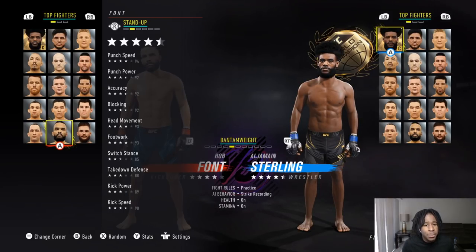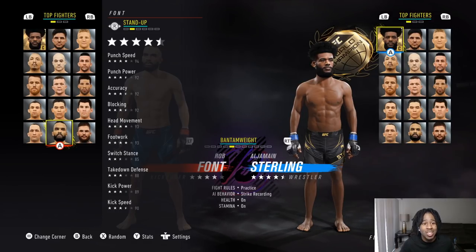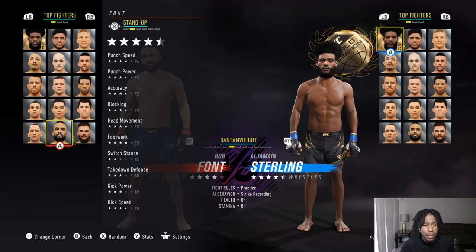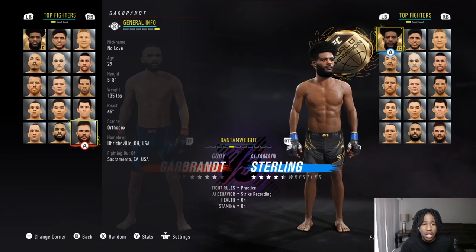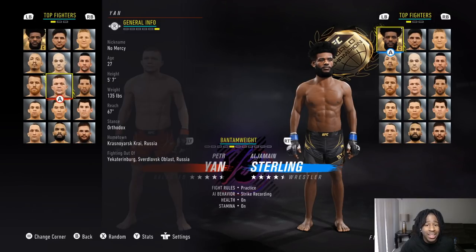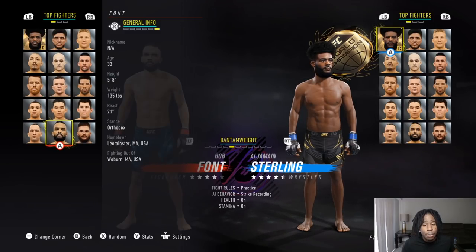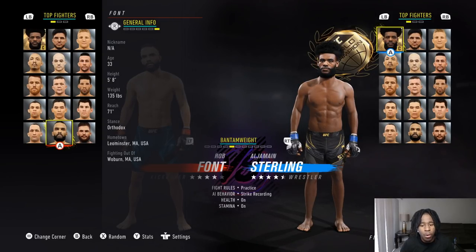Looking at his stand-up, the punch speed is 94 and the punch power is 92. When we go into practice mode I'll show you his actual move levels — they're insane. What he has an advantage over TJ, Petr Yan, and Cody Garbrandt is the reach. He has a 71-inch reach; Cody Garbrandt has 65, TJ Dillashaw has 67, and Petr Yan has 67. So our jab-cross is going to be money compared to these guys.